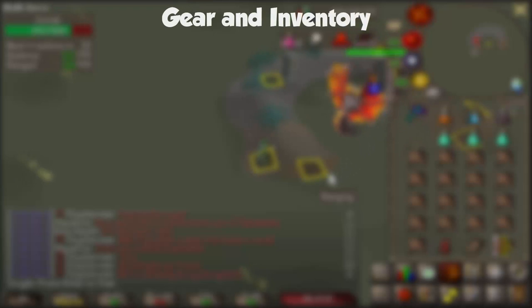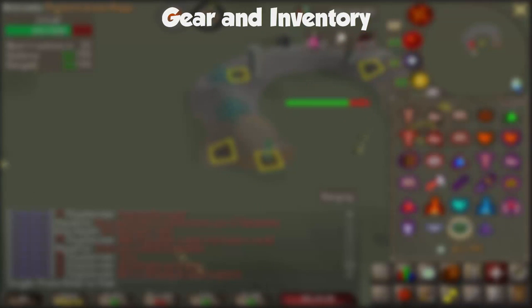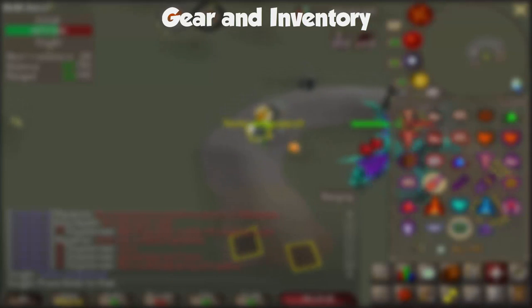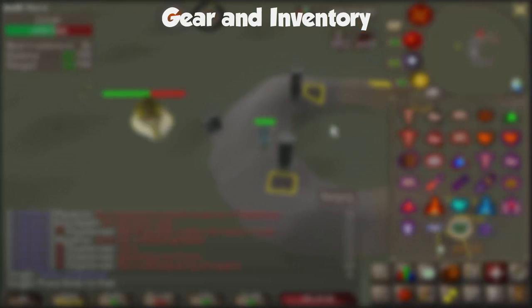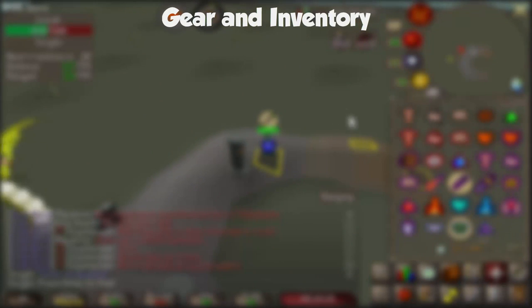For our beginner gear setup, getting your first kill, I'm going to discuss two different setups. You can do a normal method or the mage-only method. With the normal method you can DPS every phase, but with mage-only you can only DPS certain phases that are weak to magic. This makes it much slower but it's generally considered much safer because you are protected during the phases that can actually hurt you.